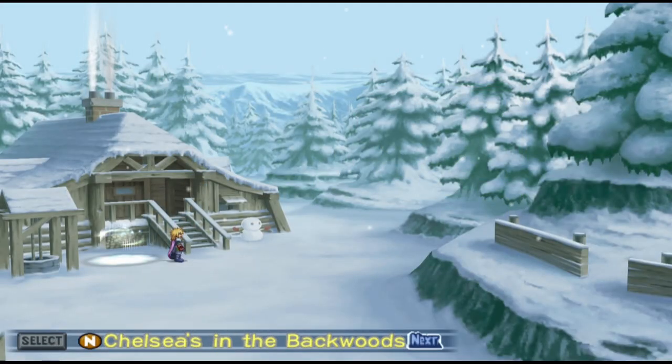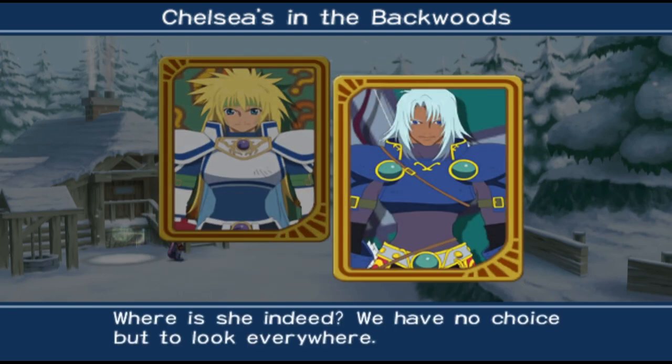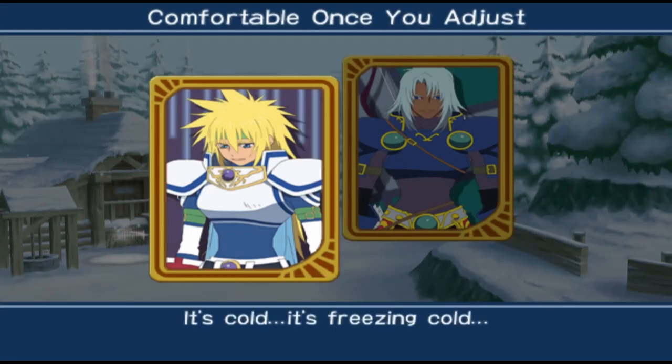That being said, there are some things about it that bother me. If you aren't hitting weaknesses, some enemies just don't stagger. Weaknesses not only increase damage, but they also multiply critical hit rate and accuracy by four times. Criticals are much more important in Tales of Destiny than any other Tales game or RPG, as they restore your CC. More CC means more combos, and more combos means more fun.